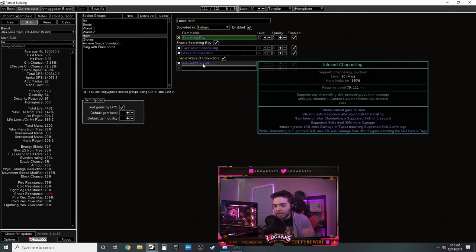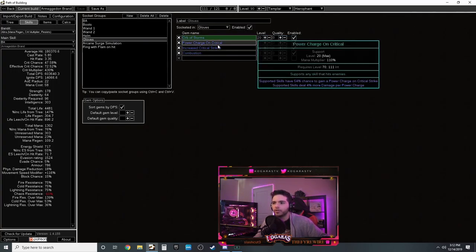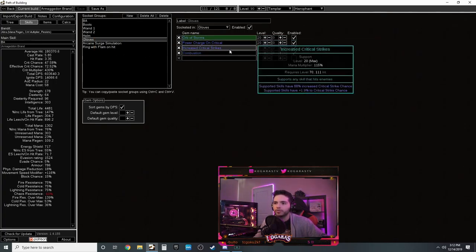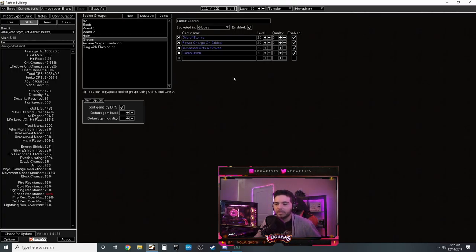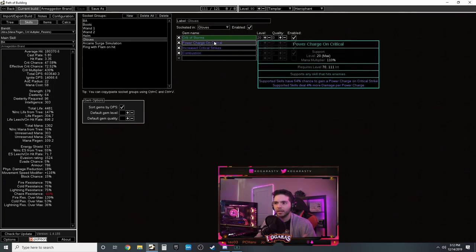In your helmet: Scorching Ray linked with Cast While Channelling and Wave of Conviction. You cast Scorching Ray for fire exposure, and while channelling it casts Wave of Conviction which reduces enemy resistances by 25%. Infused Channelling gives 10% more damage of that spell type which is fire, affecting your brand. Brands do all the damage themselves so while they're working, you cast Scorching Ray reducing resistances. That's 25% from Wave of Conviction plus the exposure - a really strong buff.